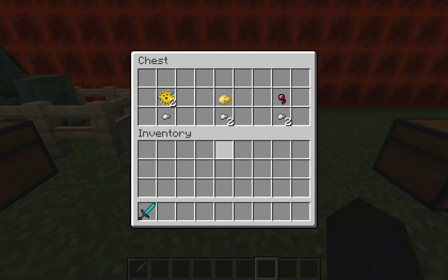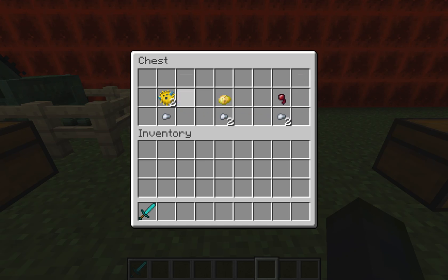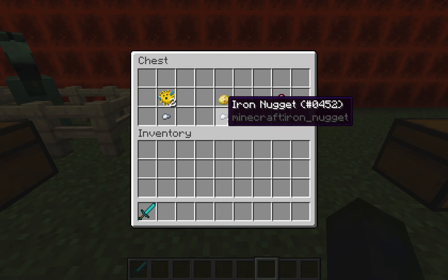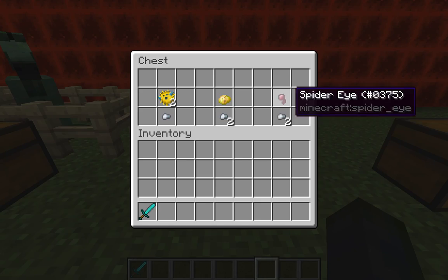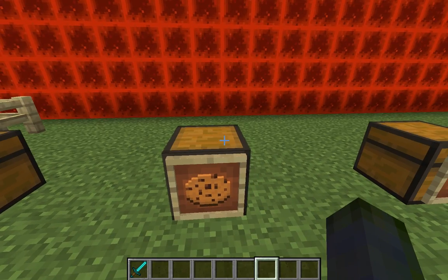There are a few other edibles I'd recommend not eating. Puffer fish will give you one food point but it will poison you. Poisonous potato — the name says it all — gives you two food points but will poison you. Same thing with spider eyes for two food points. All of these will poison you and defeat the purpose of eating.